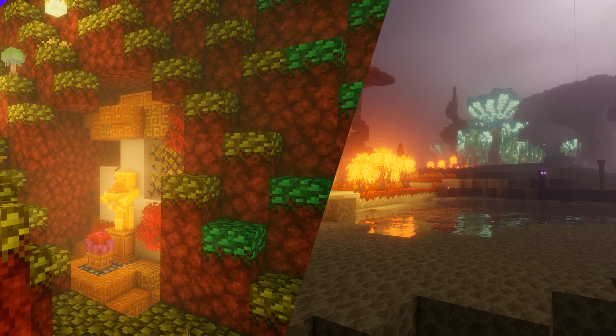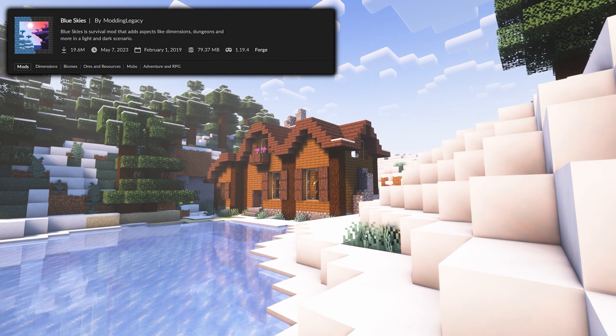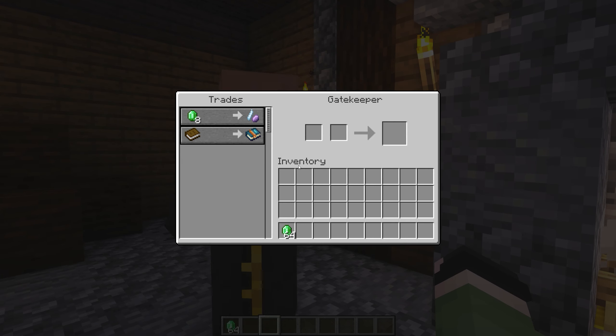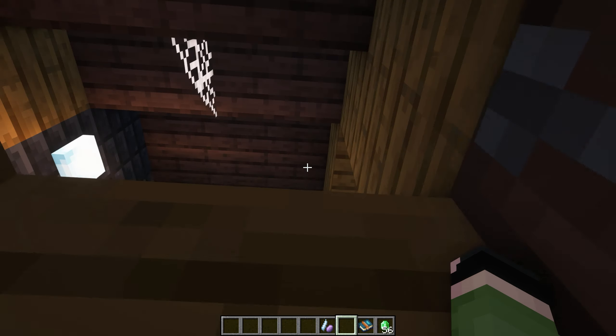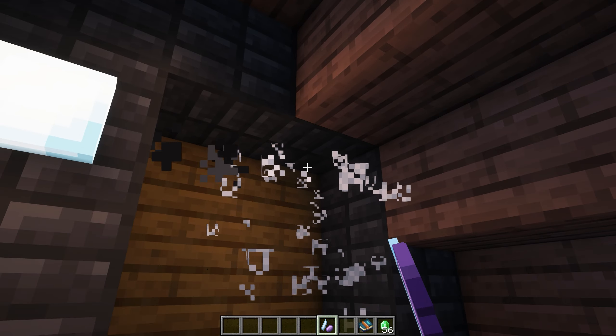Next we got the Blue Skies dimension. To access it, you need to find the Gatekeeper's house, trade with him to obtain the necessary items for the travel, then find the portal upstairs, light it up with the Z lighter, and make sure you destroy the cobweb.